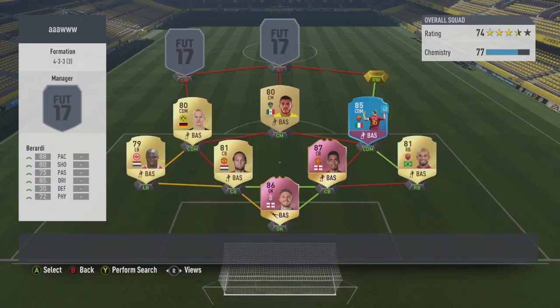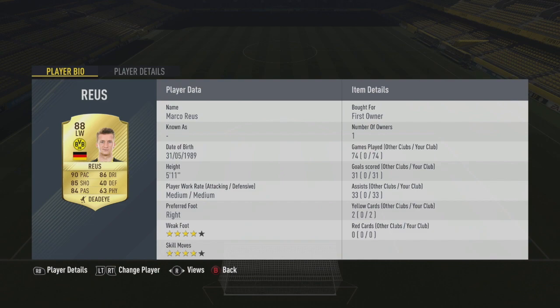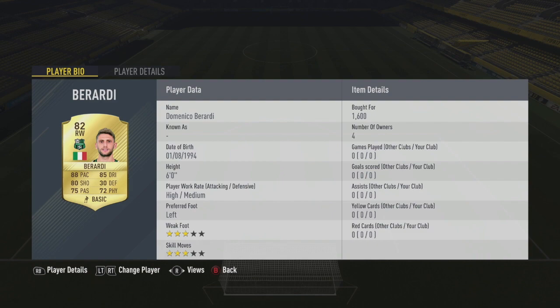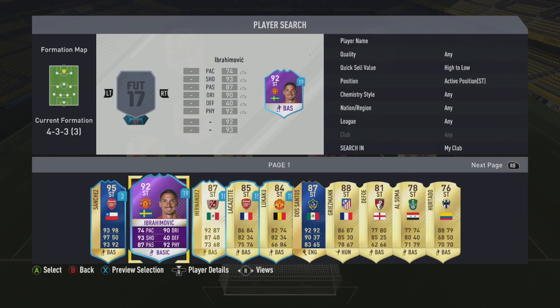At right wing we go for Domenico Berardi - he's incredible, such an OP card on this game and so underused. At left wing we go for Marco Reus, obviously with that perfect link to Sebastian Roda. Reus is incredible: 90 pace, 86 dribbling, 85 shooting, 84 passing at five foot eleven, medium-medium work rates, four-star skills, four-star weak foot, and first owner - I was pretty lucky to pack him. 74 games with this guy, 31 goals, 33 assists. Berardi has 88 pace, 85 dribbling, 80 shooting, 75 passing, 72 physical, six foot tall, left-footed on the right. That three-star skills is what lets him down - if he had four-star skills he'd be one of the best cards on this game.